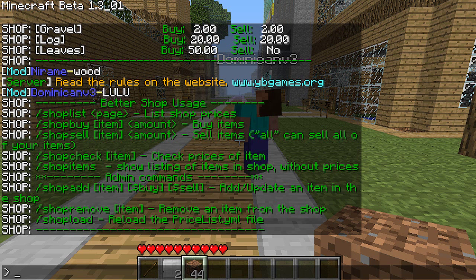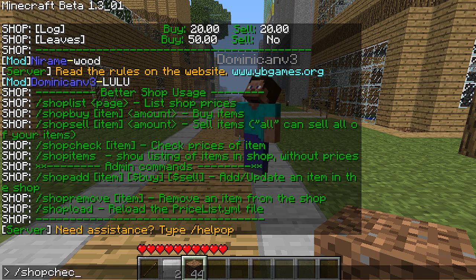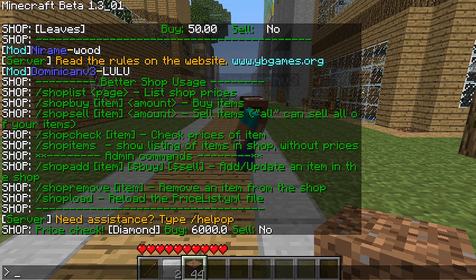Shop items shows the listing of items in the shop without the prices. Shop check can be used to check the price of a certain item. So let's say you want to know how much a diamond costs — type shop check diamond — and you can see you can buy it for 6,000, but you cannot sell it.